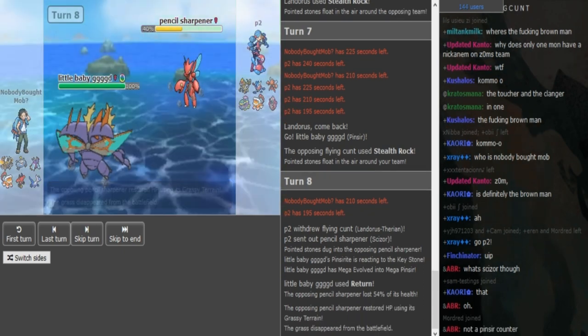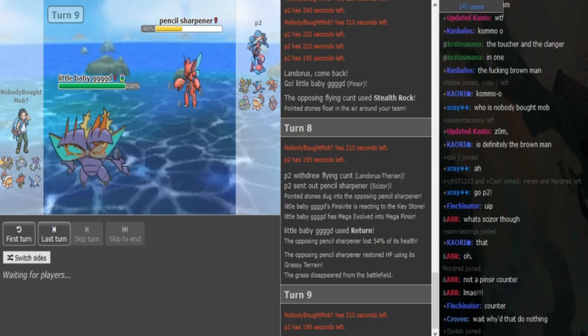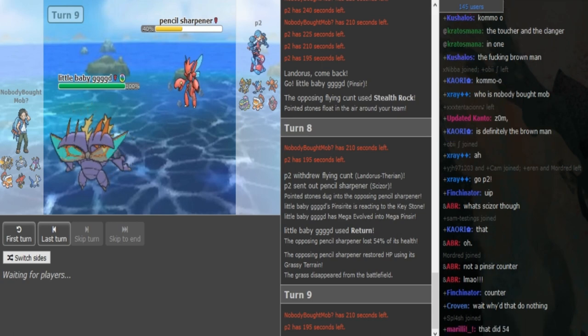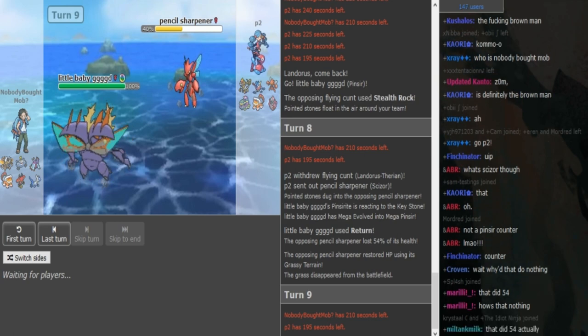He has Return instead of Frustration. Now you can just click it again. I don't really see a reason to go into Magnezone. P2 might go for Bullet Punch here to get some chip on Pinsir, but that's fine. Return is just gonna kill this.